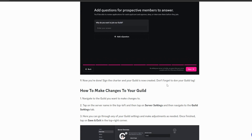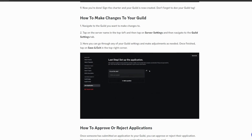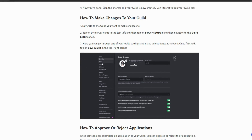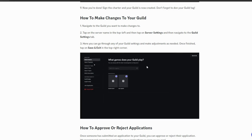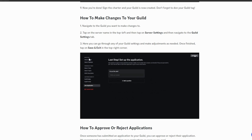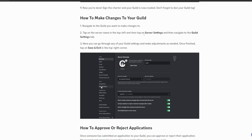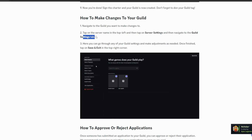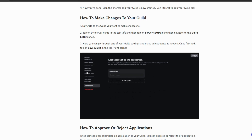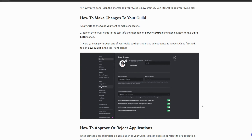Once done, you sign the charter and your guild is created. For making changes to your guild, you go to your server settings and click on the Guild Settings tab on the side. It shows all the different guild settings, and you can go through any of them and make adjustments — basically the same settings from when you first created the guild.